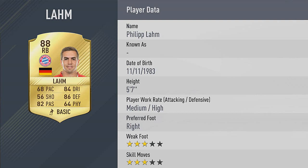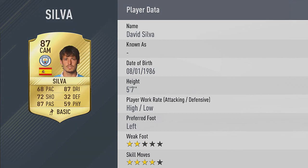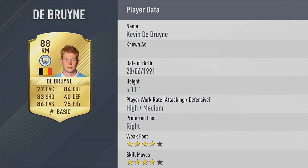Very happy with Lahm getting an upgrade. Then Kevin De Bruyne, 88. The thing that ruins this card is he's a right mid. Now they actually changed David Silva to a CAM yesterday, so I hope they do that with this Kevin De Bruyne card too. I'll put up an image of Silva's new card — it's a CAM instead of a left mid. So hopefully they do it with De Bruyne because that ruins what looks like a really, really good card. He definitely deserves the 88 rating though.